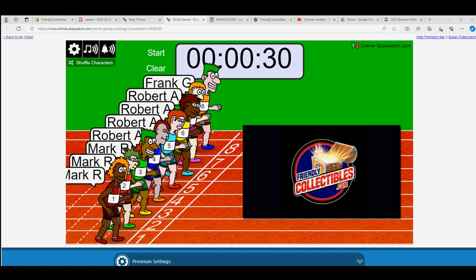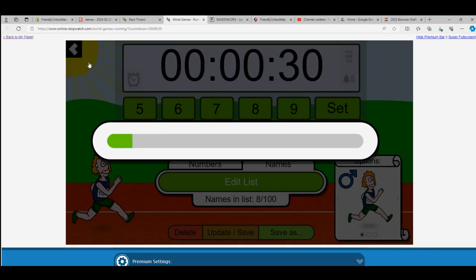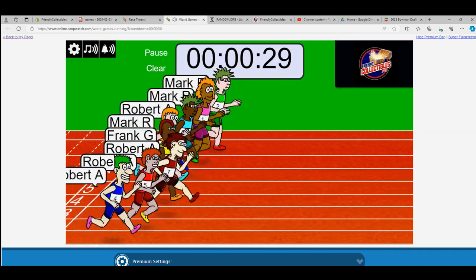This is going to be a Bowman Draft Jumbo filler break. We're going to shuffle seven times — one, two, three, four, five, six, and seven — off to the races we go.